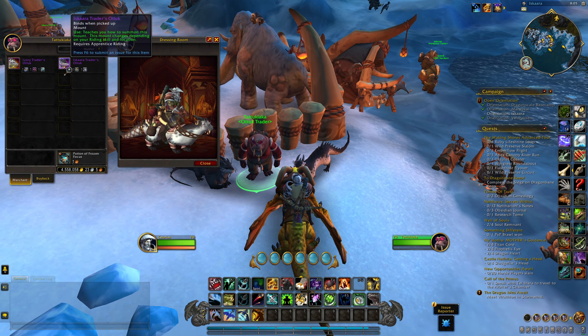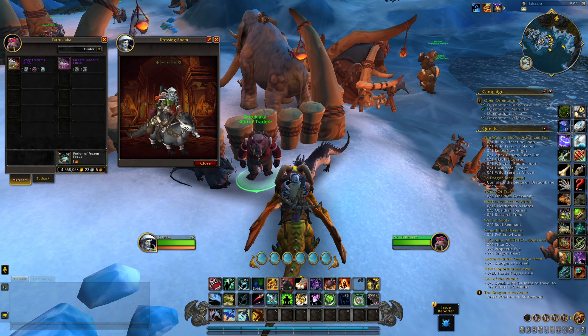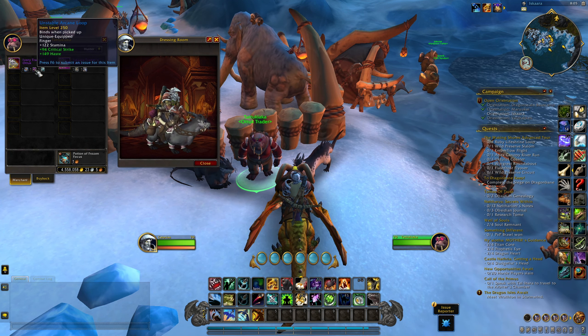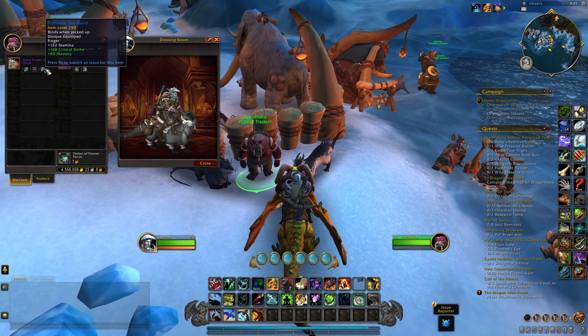The Ivory Traders Atuk is purchased with three rings from three different Dragonflight dungeons, whereas the Iskara Traders Atuk is purchased with two neck pieces from the Vault of the Incarnate raid.